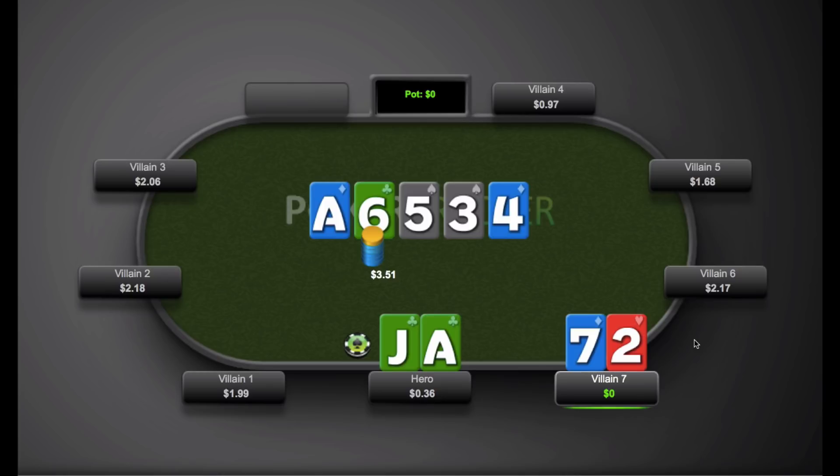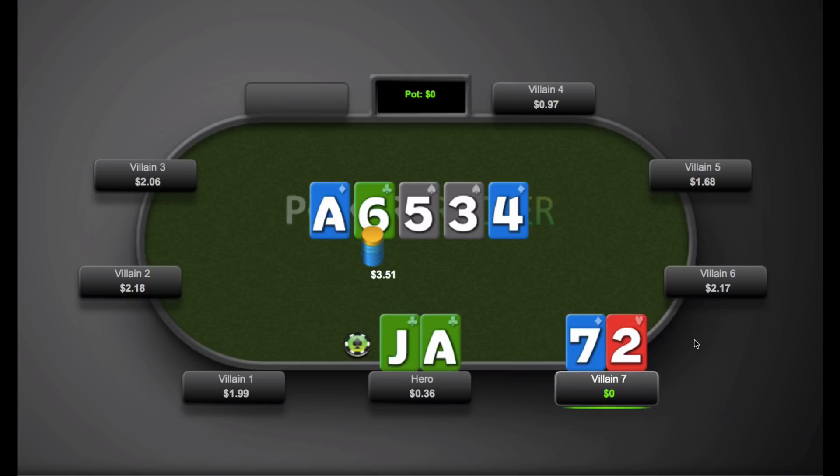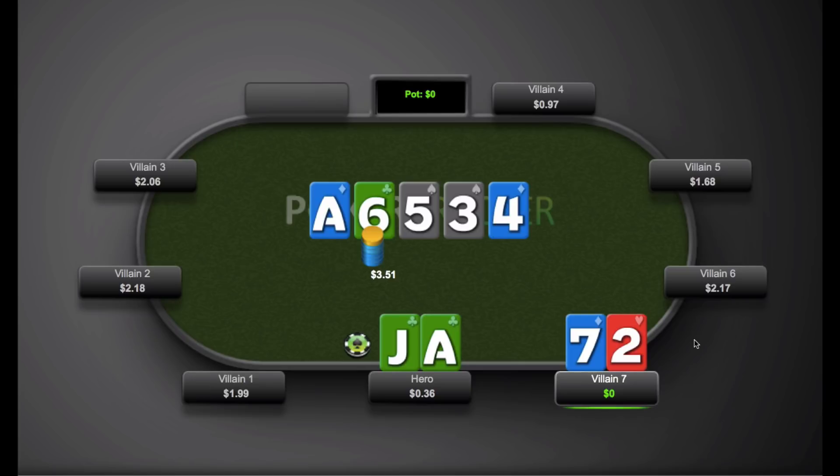That's about all I've got for this hand, guys. Let me know in the comments below what you think about this hand. If you want to see more hands like this, make sure you like the video and subscribe to my channel — I'm always putting out hands like this on my YouTube channel for the lower stakes that you guys are actually playing. And lastly, make sure you check out my free ebook called Massive Profit in the Micros — the top link in the description below. You can download the free 50-page ebook and it will give you my complete strategy on how I crush these stakes. Thanks a lot for watching guys, it's been Nathan Williams with BlackRain79.com.